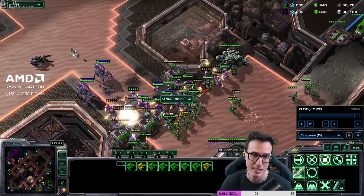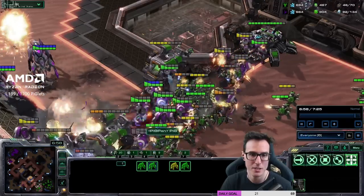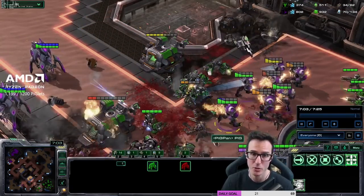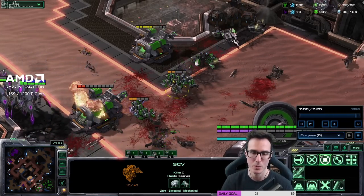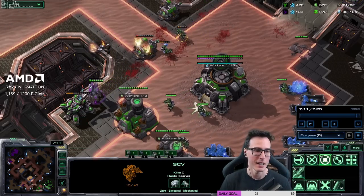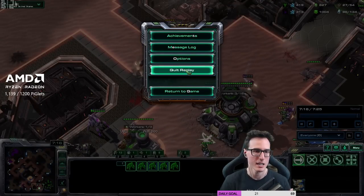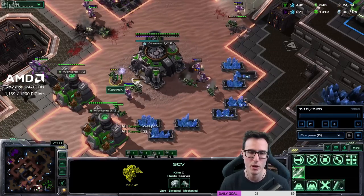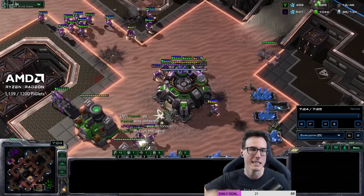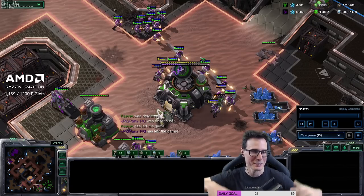I want to show you guys that one more time. Because if we didn't click on that liberator, our stalkers and sentry wouldn't have targeted it — the liberator automatically targets stalkers and sentries because it says zealots aren't a threat. Notice he pulls SCVs and hold positions them — very cool move by Kyvec buys himself a bit of time. But too many of the zealots had already slid through, and then I just boxed those zealots and clicked on those SCVs to open the hole as well.